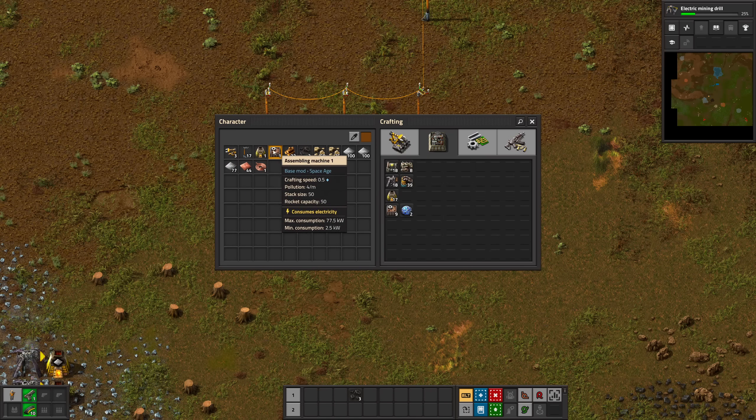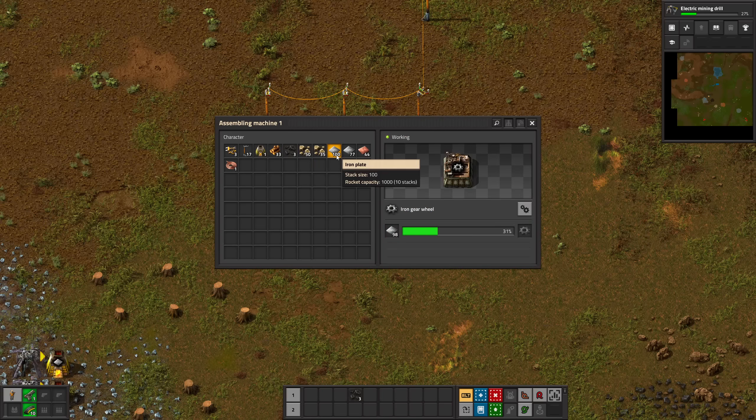Two assemblers — one producing gears, directly inserting into another assembler producing the Red Science pack — and then we directly insert into three labs.